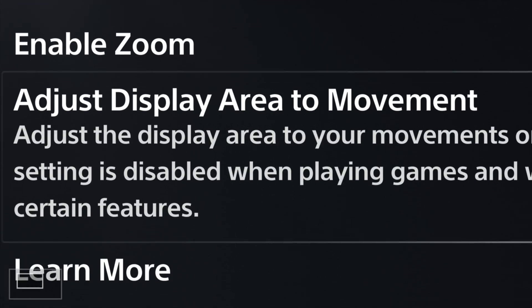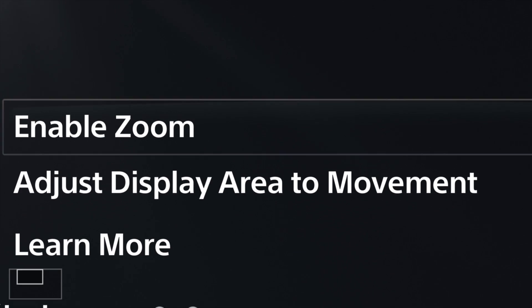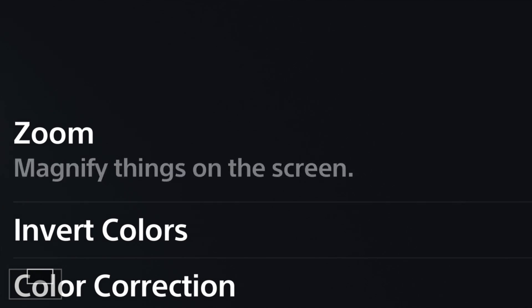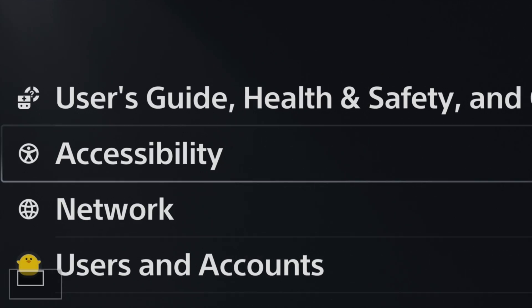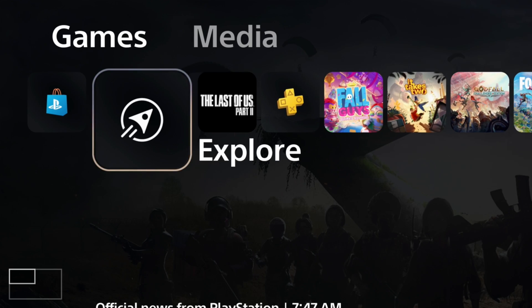You may have noticed that even though I was satisfied with the zoom level, it actually moved — and that's because 'adjust display area to movement' is enabled. As I'm moving around the menu and navigating my screen, it's going to adjust where the zoomed area is. This is pretty cool — it lets you remain zoomed in without having to manually move it around, always keeping the focus on wherever you are in the operating system. A lot of this is going to be muscle memory once you learn the PS5 operating system.